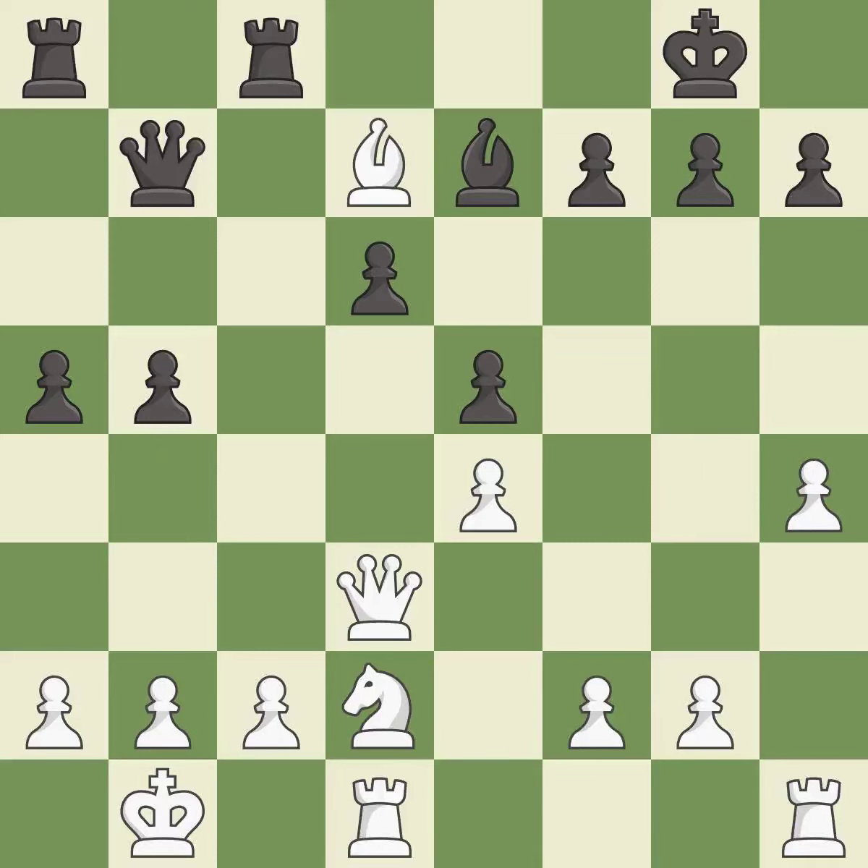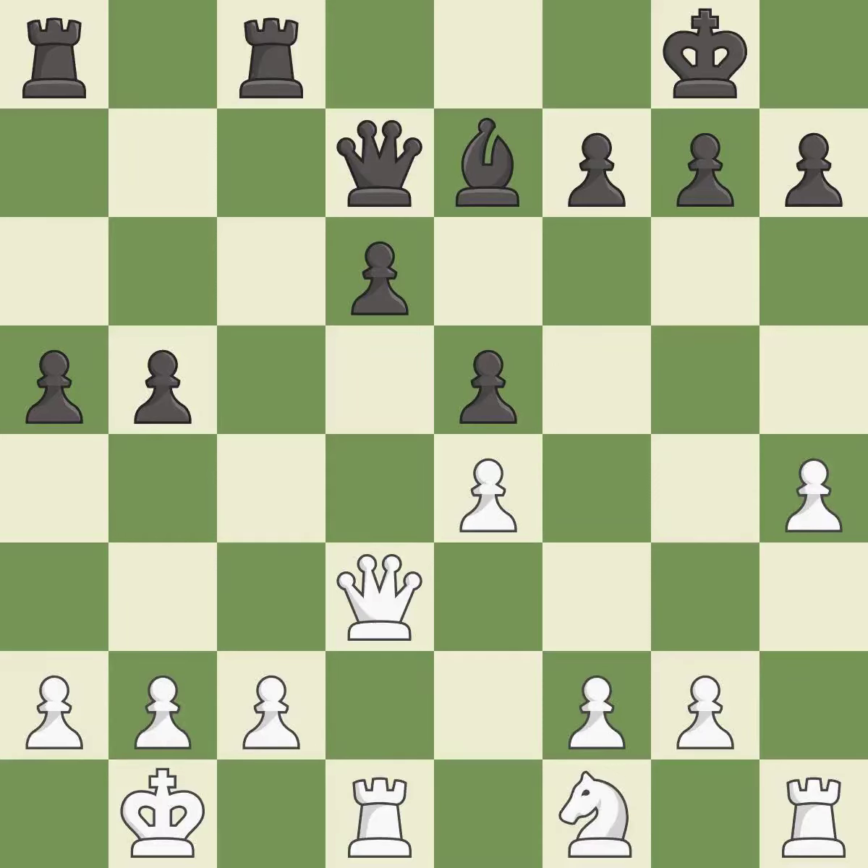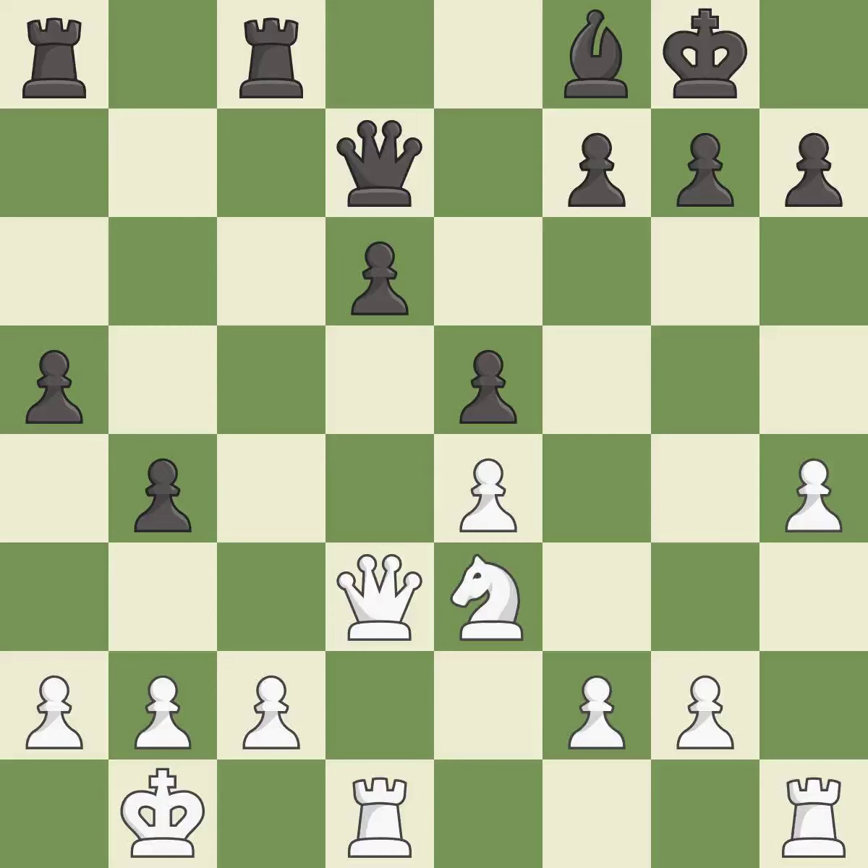This is an equal trade — it is best. The rooks can see each other now, allowing them to provide mutual defense. This ignores an opportunity to develop a rook off its starting square. This allows the opponent to take an outpost with a knight — it is an inaccuracy. This overlooks an opportunity to take an outpost with a knight — it is a mistake.